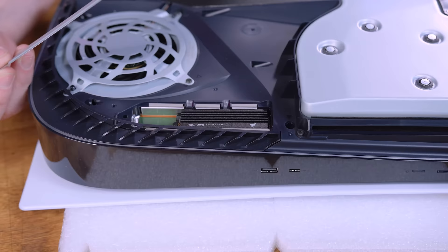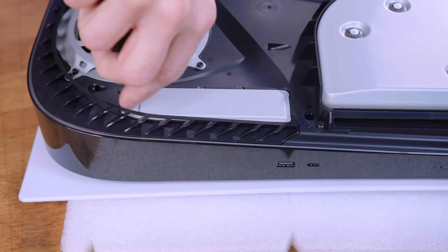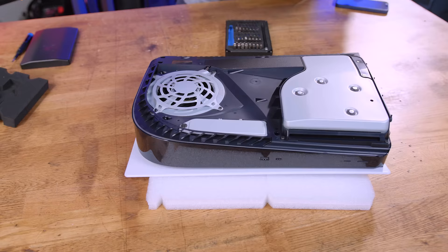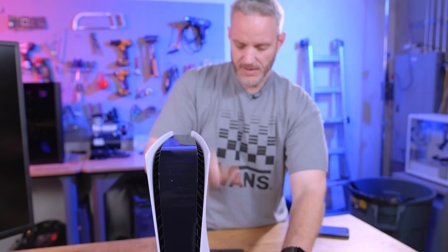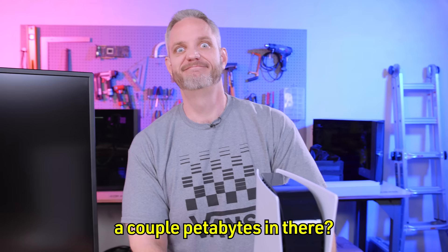Put down the cover, reinstall the screw. I'll be honest - I'm kind of surprised none of this air blows across it, there's no opening to blow air across it. But whatever, that's it. Take your cover, snap it back on - we are now all installed and expanded. You know what else is expanded? My waistline over the years. Two terabytes worth - expansion slots, man. A couple petabytes of belt hole expansion.